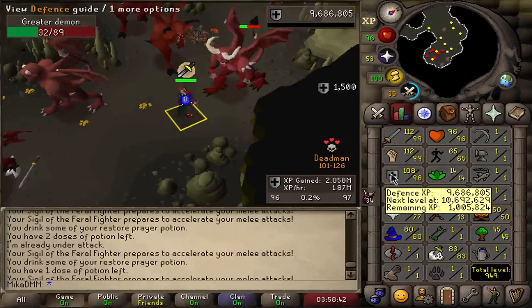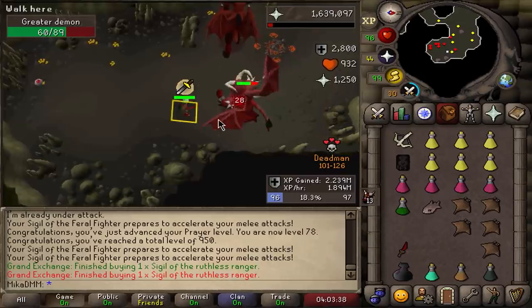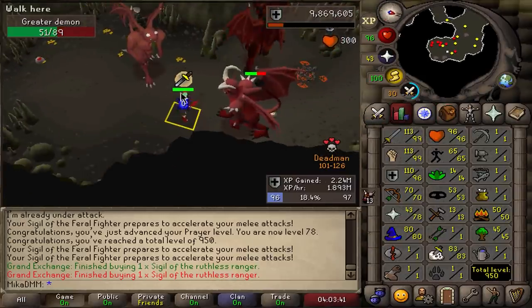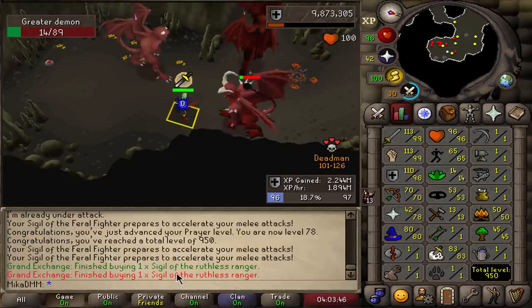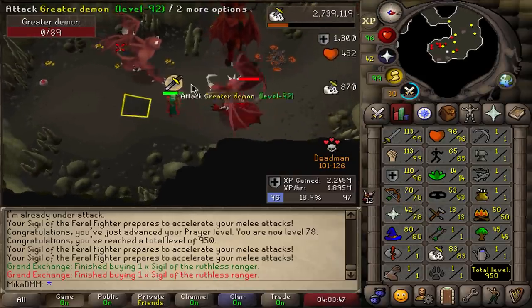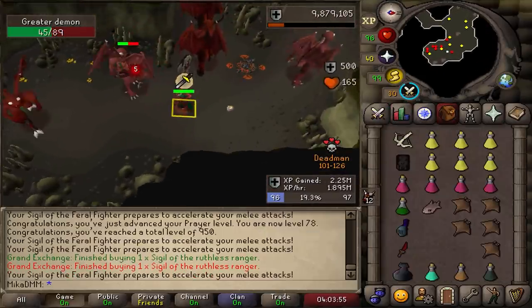96 defense — 3 more levels to go, 1 million XP at a time. I just bought sigil of the Ruthless Ranger on my main account. It is a starting sigil but a pretty useful one if I plan on training my range, which I do. We'll see what I end up doing with it — maybe I just pass it on to a different account. Overall, good sigil, I like it, I approve.